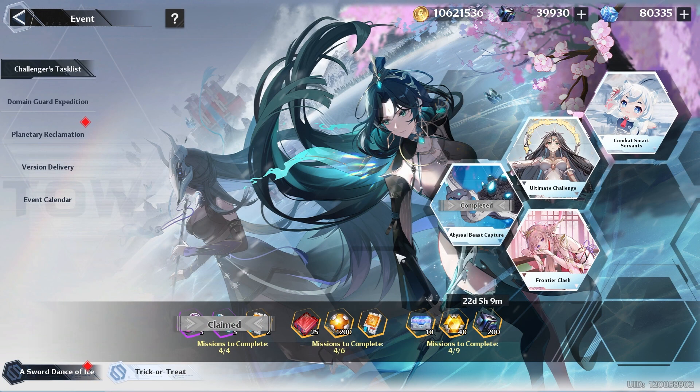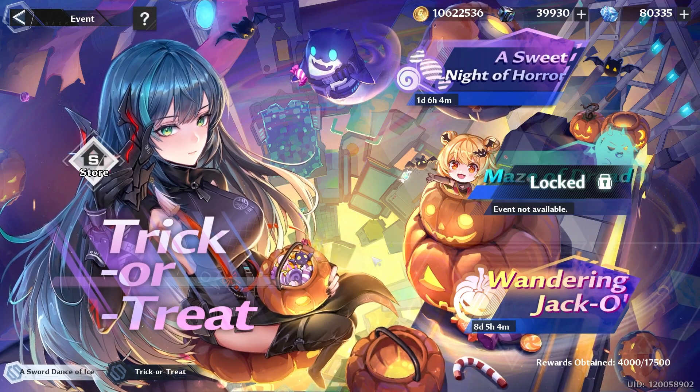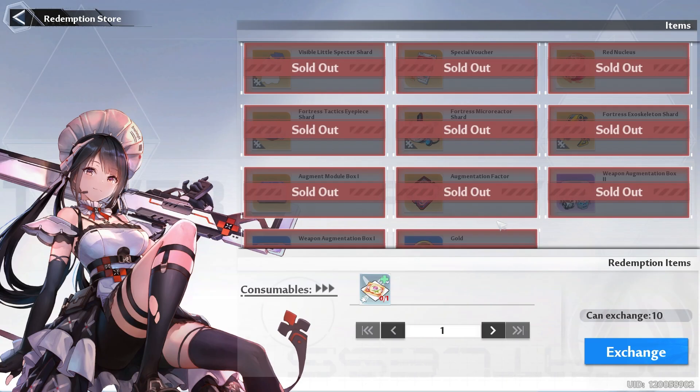Then we have our Halloween events, starting with the Challengers Task List. At the time we have a little over 3 weeks before this patch is over, so you want to make sure that you try to complete all of these events, and this is the same for the version delivery. Then we have the Trick or Treat section, where you have a little over a day to go ahead and complete this event. I recommend that you only try to go for the very valuable items and not try to clear out the store, because it uses up a lot of cooking materials which you might need in the future.